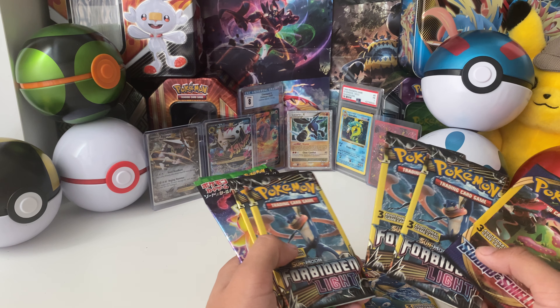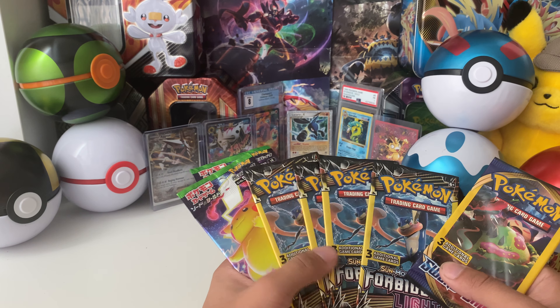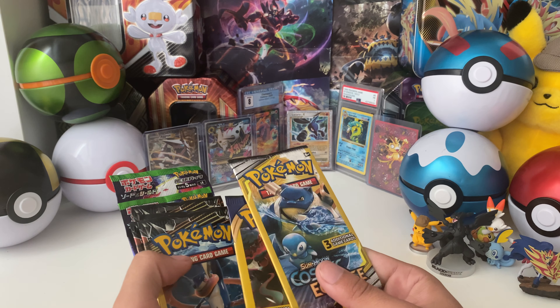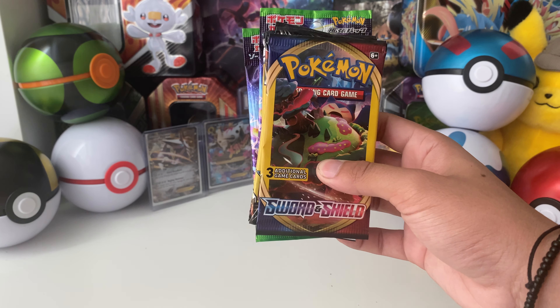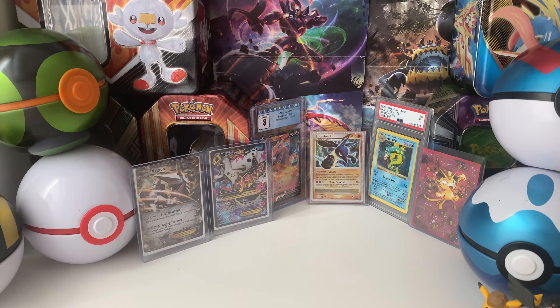We have one Sword and Shield, one Cosmic Eclipse, four of the Forbidden Light, and then two Japanese packs. So we'll start with the Forbidden Light first, then Cosmic Eclipse, and then the two Japanese last.